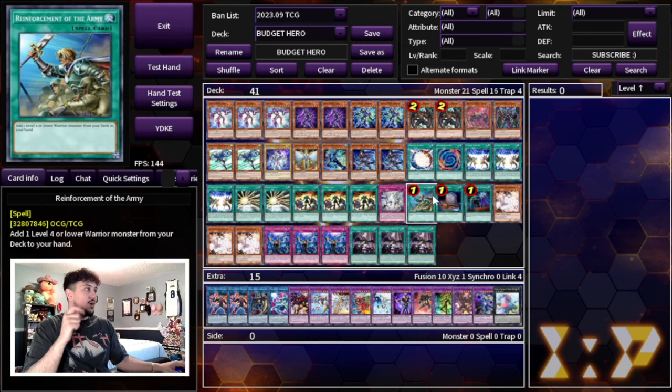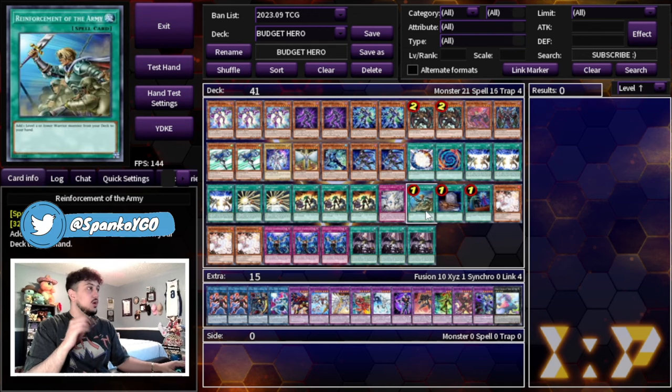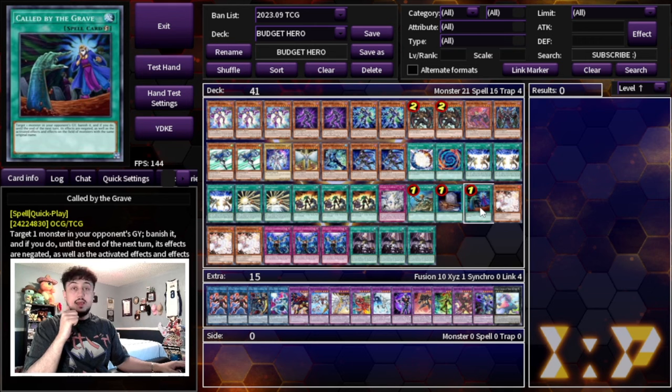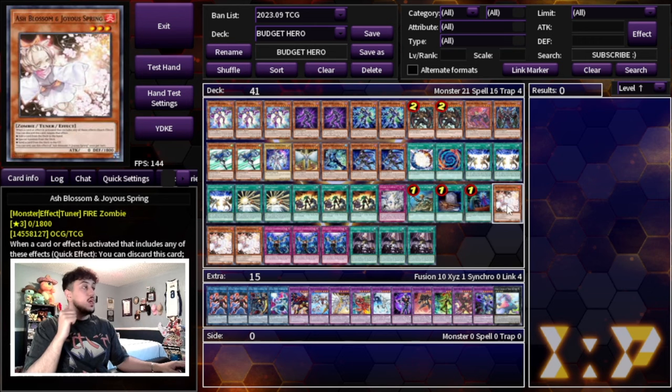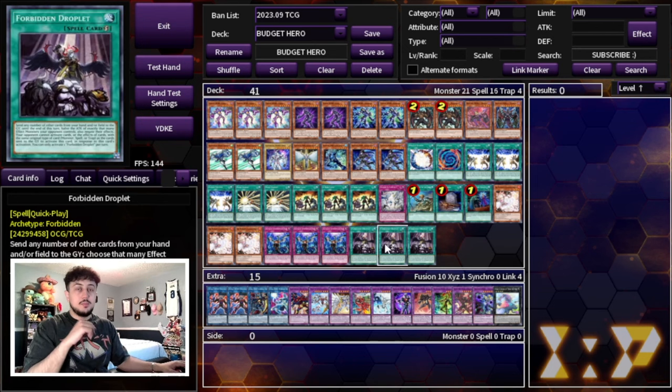We're playing one Reinforcement of the Army, one Foolish Burial, and one Called by the Grave — all really powerful standalone cards. Foolish Burial gets Malicious into the graveyard as an extender, ROTA searches Stratos, and Called by the Grave is always good. For staples: three Ash Blossom — the most generic hand trap, now cheap thanks to the Rarity Collection — three Infinite Impermanence, reprinted in the Rarity Collection, great going first and second, and three Forbidden Droplet, which is excellent right now against Unchained, Purrely, and many other decks.